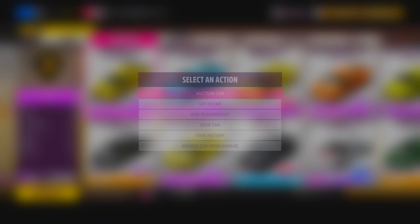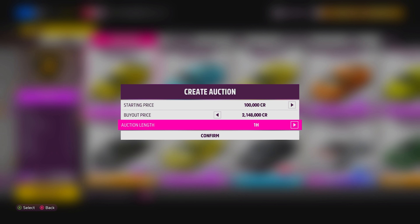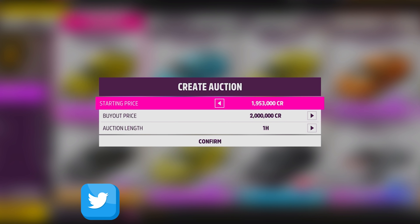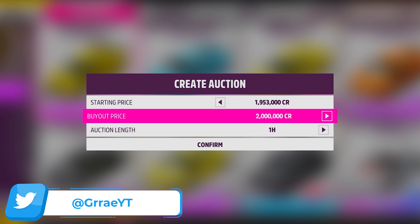We are going to undercut the entire market and sell them for 2 million so ours will be sold first. Make sure you set your buy now to 2 million and your bid price to 1.9 million so you can make the most profit possible.